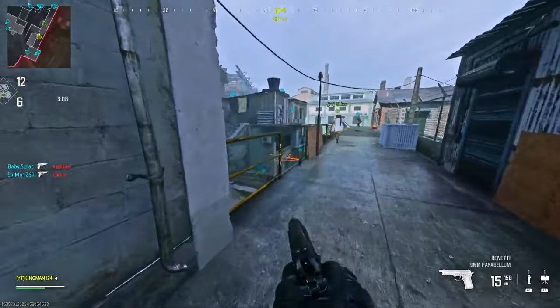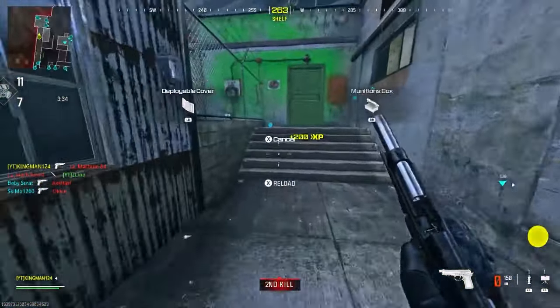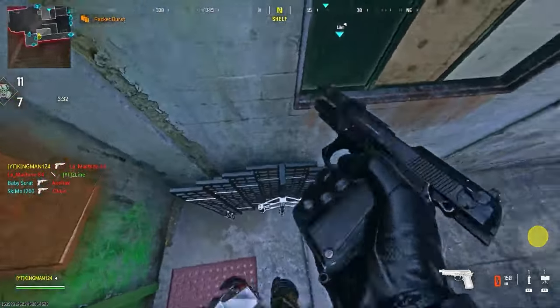So you want to know the best working infected spot on the latest update on Modern Warfare 3? Let's get into it. For this infected spot, you want to be on Underpass, get some kills, and get a barricade. When the barricade is ready, place it down and jump on it.